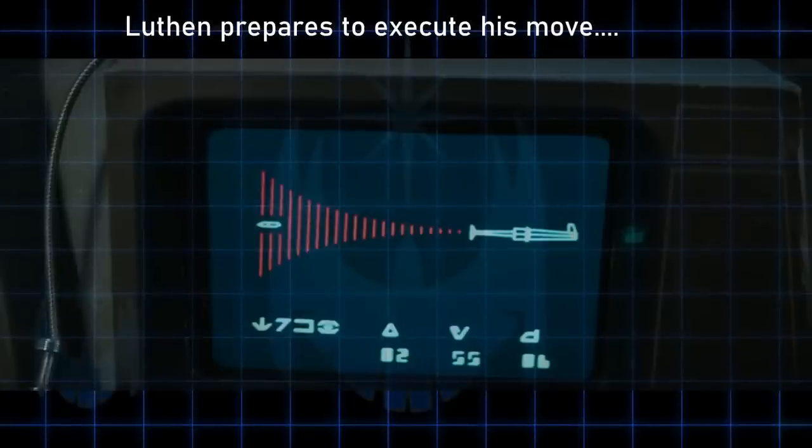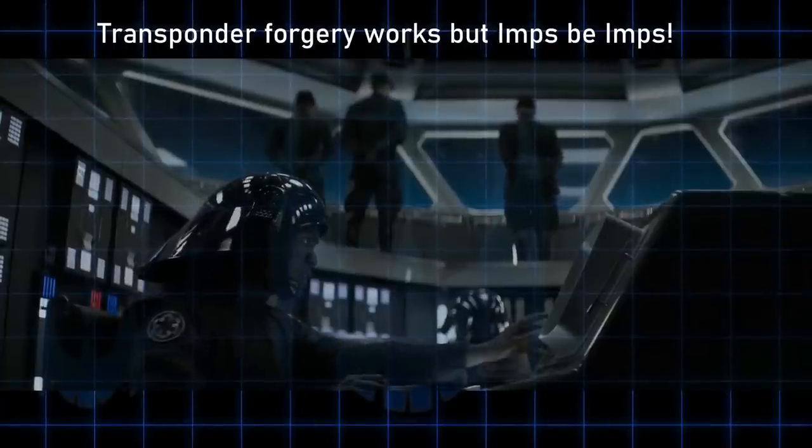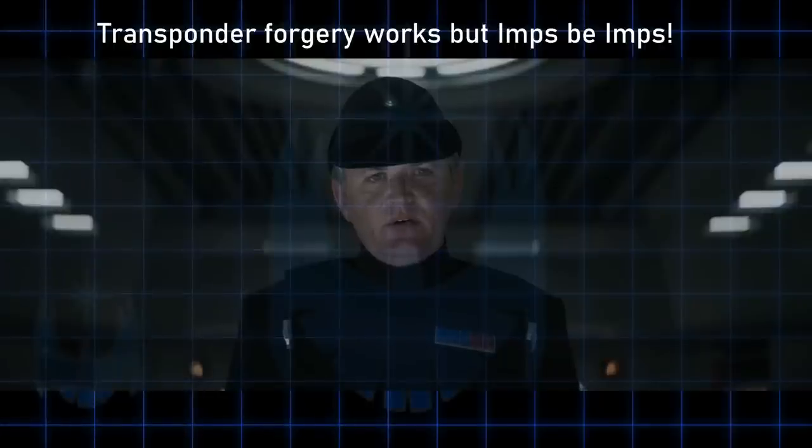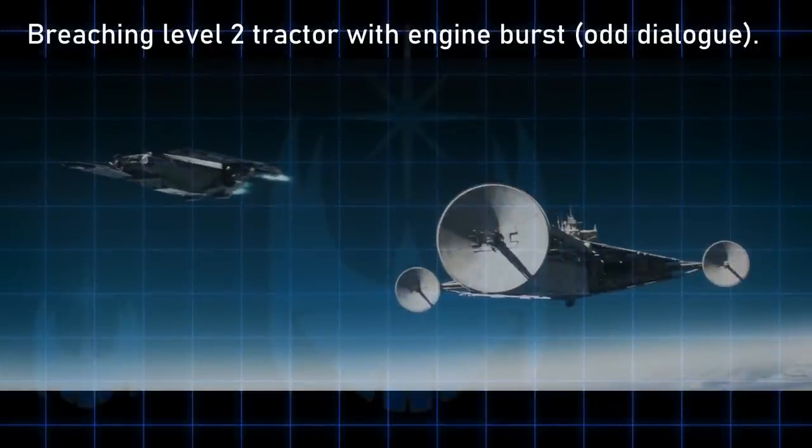The forged Alderaanian Trade Alliance transponder signal comes back as clear of suspicion. However, the Imperial captain is annoyed with Luthen and orders a boarding team for the practice. Then Luthen tells the droid to lock in reverse stabilizers on his throttle, meaning he will throttle up to get full reverse stabilizers, and his ship lurches forward. There may be some disconnect between what happens in the space scene and the dialogue as written — perhaps one of the only mistakes in the creation of this scene. Judging by what we see, Luthen should be saying full thrust on his throttle, not reverse stabilizers. Whatever Luthen does here triggers the Imperial captain to action, and he orders the tractor force to fight.